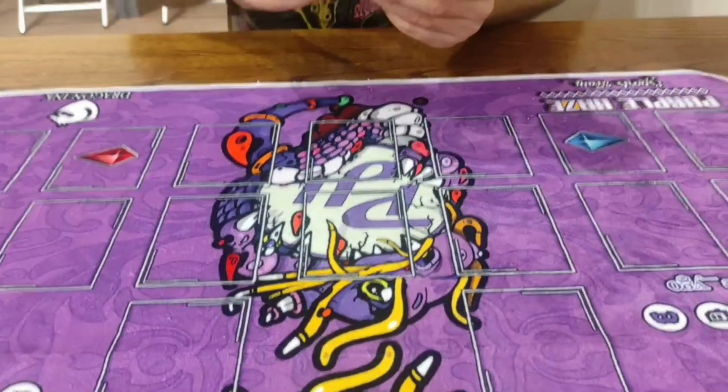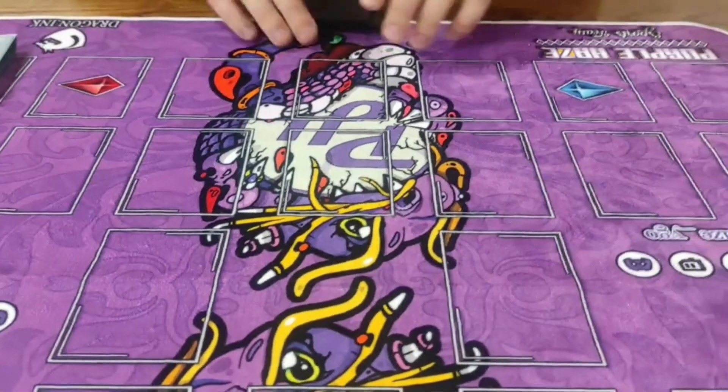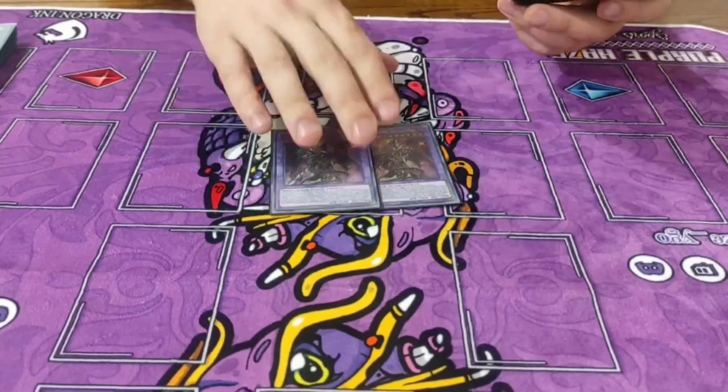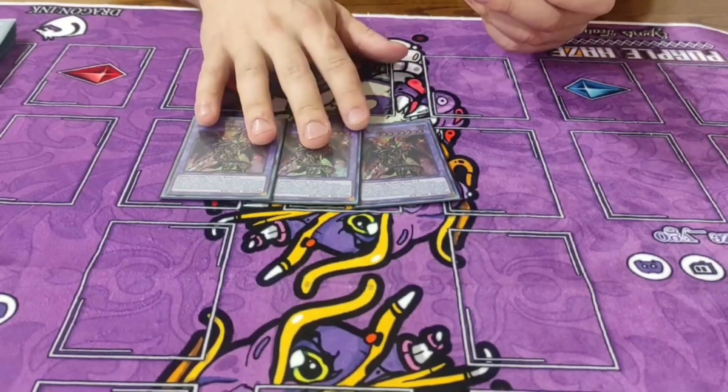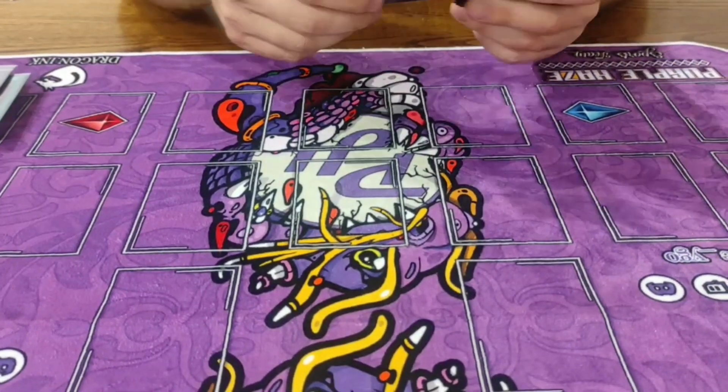Let's see the non-standard extra deck. So we have three Dragoon, three Kastira. Obviously — we're prospects.